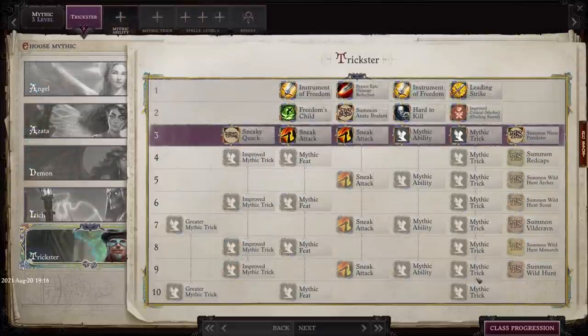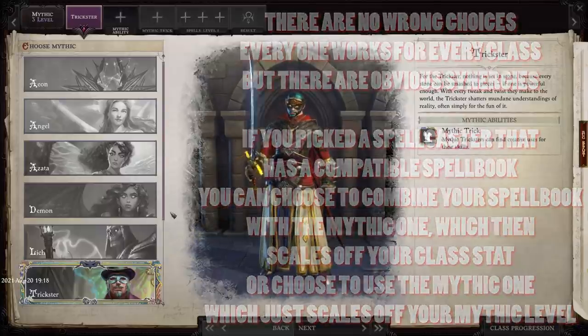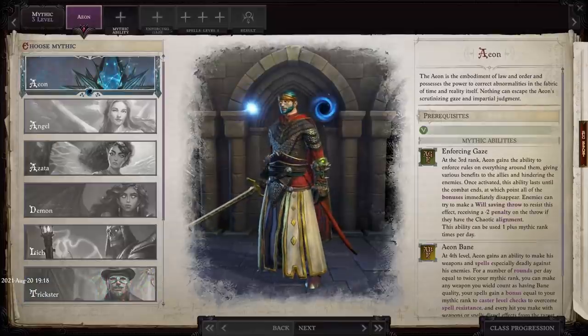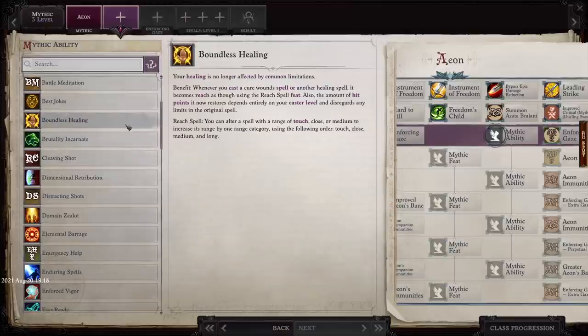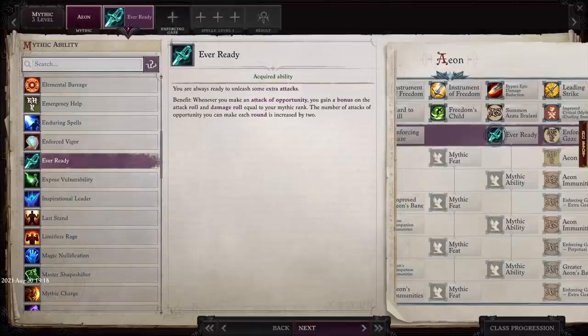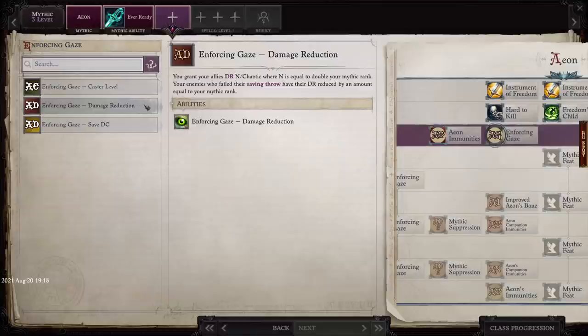That brings us to rank three. Once you hit rank three, you should have the option to choose between six Mythic Paths, provided you've encountered them — in order to unlock a Mythic Path, you have to actually come across it in the story. The six base paths are Angel and Demon, which are defaults you'll get regardless; Aeon, encountered through the main story; Trickster and Azata, both found in Act 1; and Lich, which requires the most work and is primarily unlocked in Act 2, since your third Mythic rank comes at the end of Act 2. Once you choose, your powers will vary greatly and your appearance can even change.